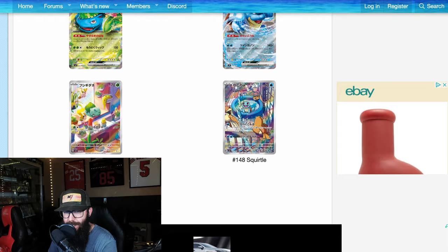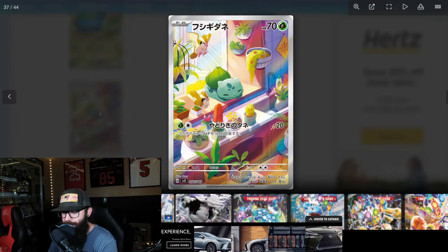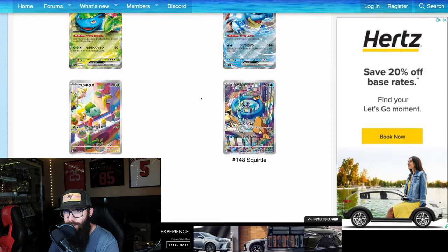Here's the Bulbasaur. This is obviously not the English version, but this is the same card we're going to get. I like how they all have the Pidgeys — the Charmander's staring out the window, kind of like the same window from the other side, from the Obsidian Flames ones. These cards are too good. This is going to be a nice little trio of cards.